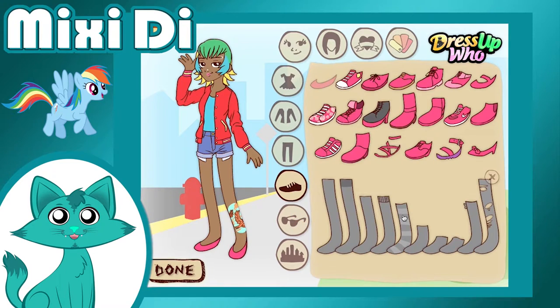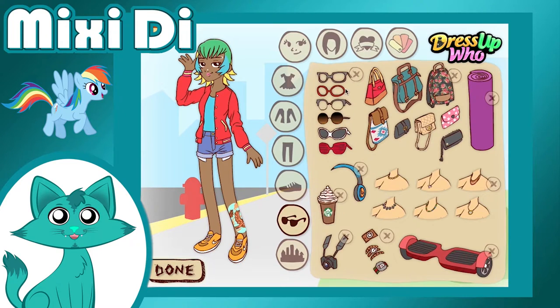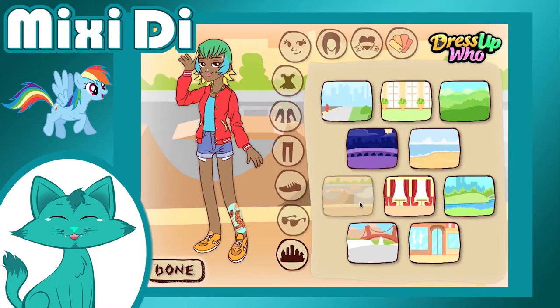Rainbow's hair — too many colors! At least I could pick three in this game. The other colors I added into her clothes and her colorful bird tattoo. And I just now realized that the doll in this game only has four fingers on each hand.